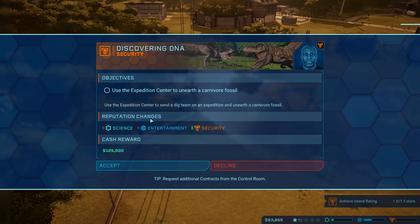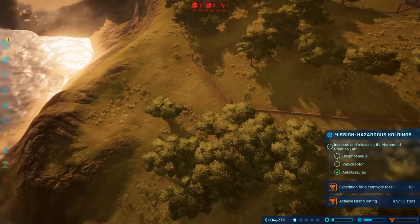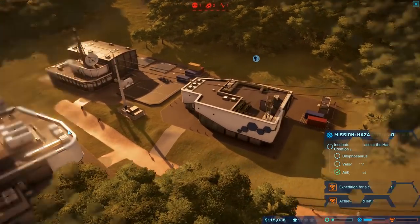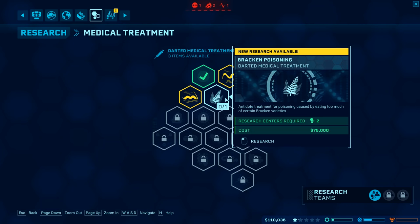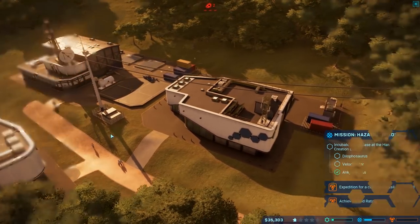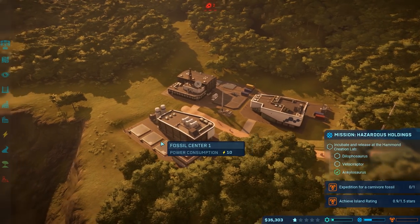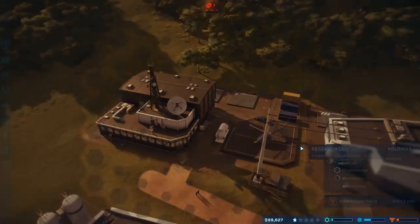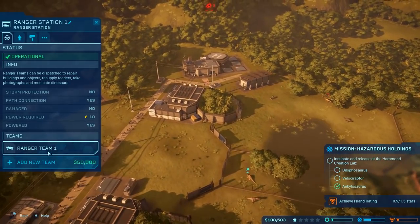Use the expedition center to unearth a carnivore fossil — yes please. We have 104,000 in the bank. This is where it's going to get rough guys, because we need to get this research done as quickly as possible. Bracken poisoning — oh, it's only 75,000! That's so much cheaper than I thought it was going to be. Thank God. We're still going to have to wait — less than a minute. This might go well. We might have saved the day here, got a little bit scared there. Bracken poisoning research is done. I'm going to go on my expedition and get some more money in the bank. I think we're okay now, we dodged a bullet there.